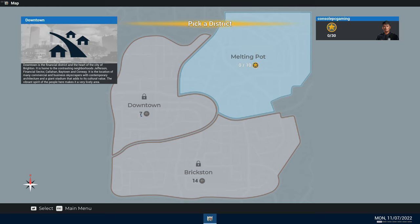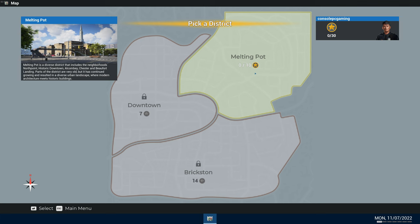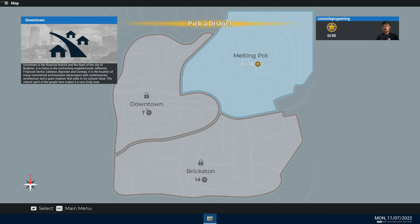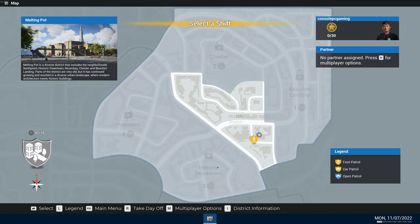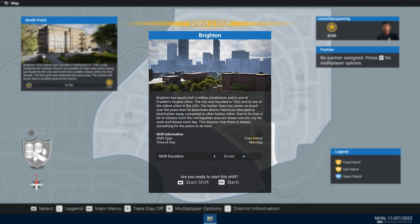We can't pick Downtown or Brixton because they're grayed out, so we can only pick The Melting Pot. The other districts are locked. Let's select this district. A new day in the office — check the available shifts. Each week you can request up to four new shifts by taking a day off. Let's select the shift. Brighton shift duration — we've only got one shift available.